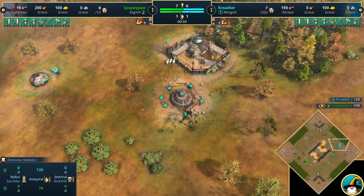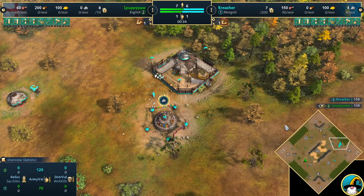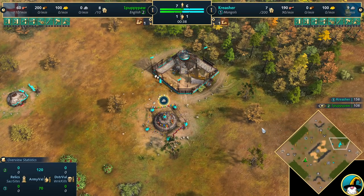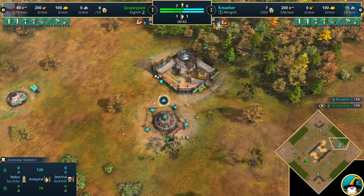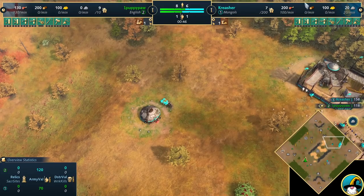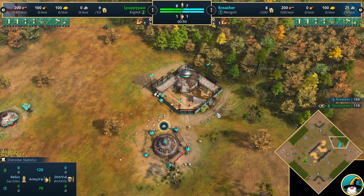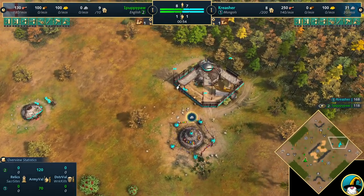His opponent is spawning in on the right-hand side in the color blue — it's Creature. I think that's how you say it. You guys know I'm terrible with names. I apologize if that's wrong, but that's the way I see it. He's spawning in on the right side of the map, playing as the Mongols.